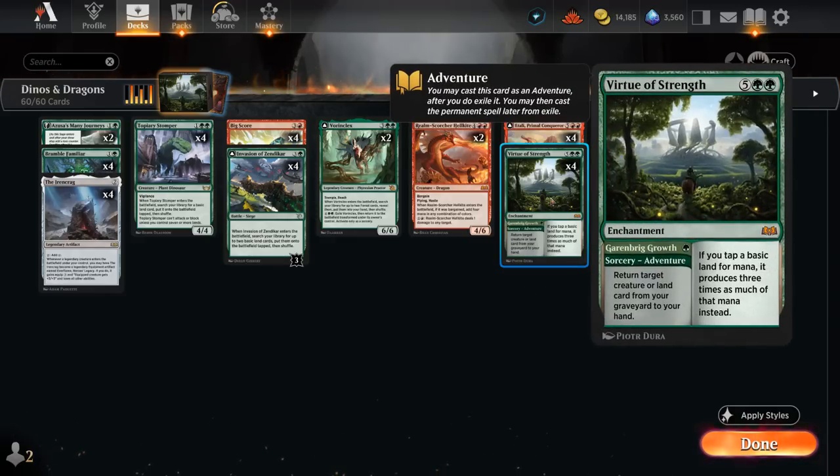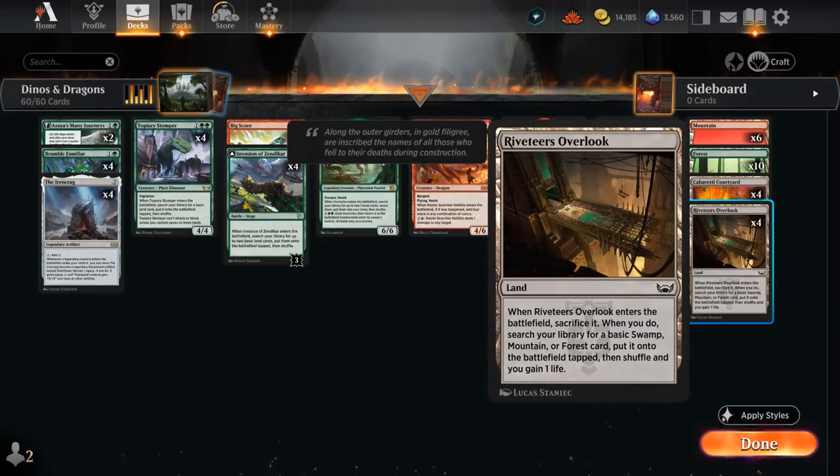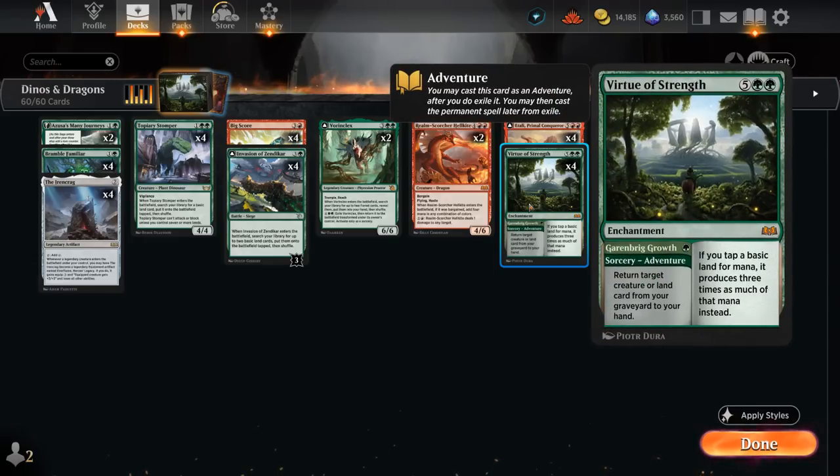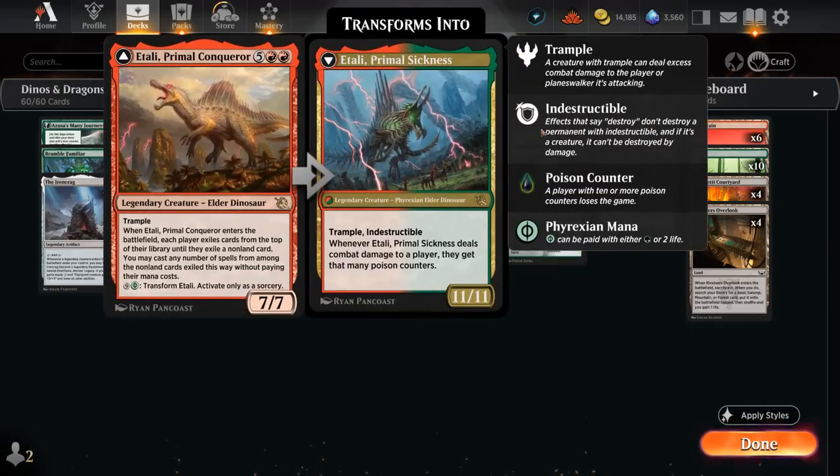To make sure we have enough basics to enable Virtue of Strength, we're also running eight fetch lands. Cabretti Courtyard can get both Mountain and Forest, same with Riveteer's Overlook. These can enter the battlefield, gain a life, get a tapped basic, and make sure we have as many basics in play as possible to set up those powerful Virtues of Strength. And as another bonus, by playing a fetch land we'll have a land in the graveyard to get back with the Garenbrig Growth, so we're more likely to get value from it — especially in a build that's playing four copies. Our other payoffs include four copies of Itali Primal Conqueror, which is great to just ramp into, but if we have a Virtue of Strength it becomes trivial to transform Itali into the Primal Sickness.